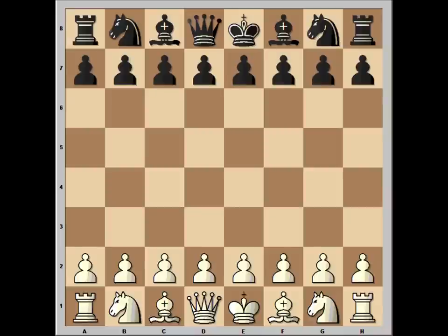Hi, this is Amato. In this video I will show you a brilliant French defense miniature. This is the game between Blum and Jensen that was played in Copenhagen in 1934. I hope that everybody knows that Copenhagen is the capital city of Denmark. Okay, let's have a look at the game.